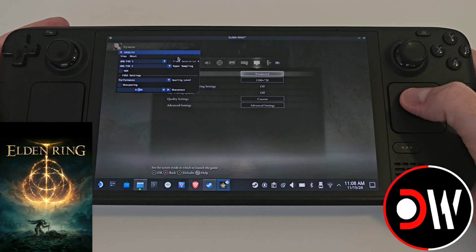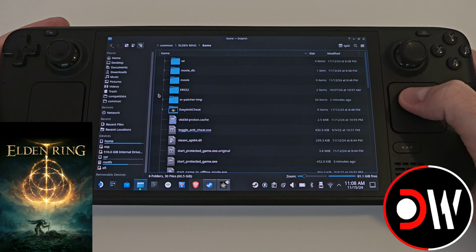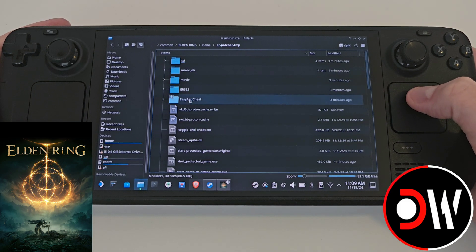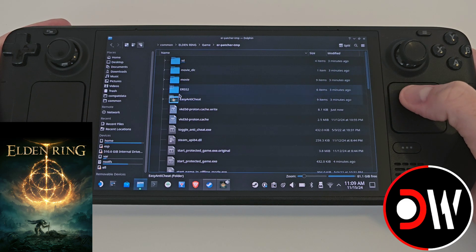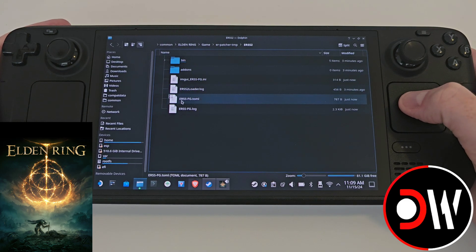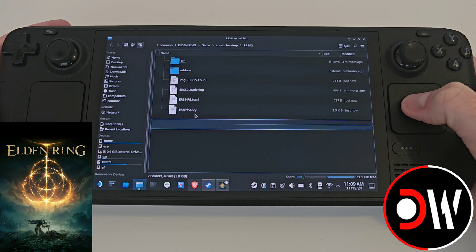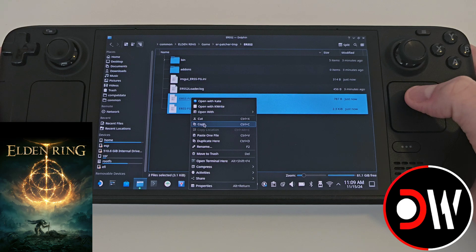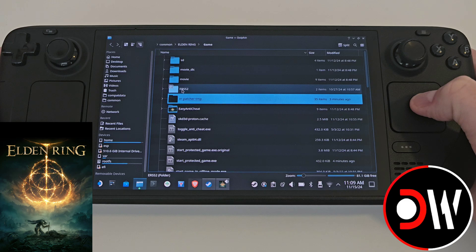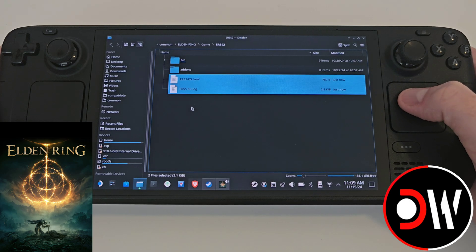The way to get around this is in windowed mode. Come back over to your window for the Elden Ring folder, go inside the ERpatcher-tmp folder. Inside here we're going to see a bunch of files. Go inside ERSS2. Now here we're going to see ERSSFG.toml and ERSSFG.log. We want to grab both of these files, right click and copy. Go back and back again, and inside our ERSS2 folder in the game folder, right click and paste both of these.